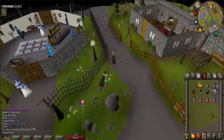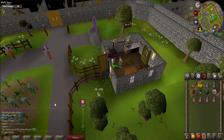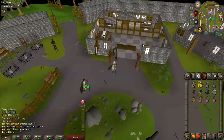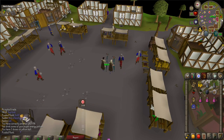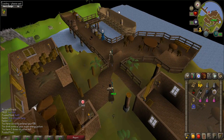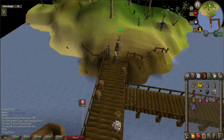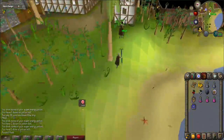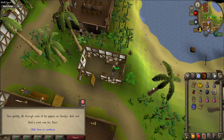Now you will need to go back to Bert — he will give you a copy of his work schedule. Afterwards, you will have to go to Brimhaven. The easiest way to get there is by using an Ardougne teleport and then walking south to the docks. Right-click on Captain Barnaby and choose the Pay-fare option. You will now be in Brimhaven. Cross the gangplank and walk to a small building just northwest of the bar to find Sandy. Search Sandy's desk to get Bert's old schedule.